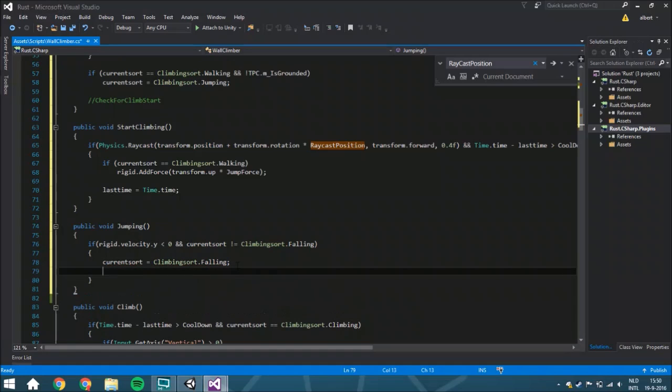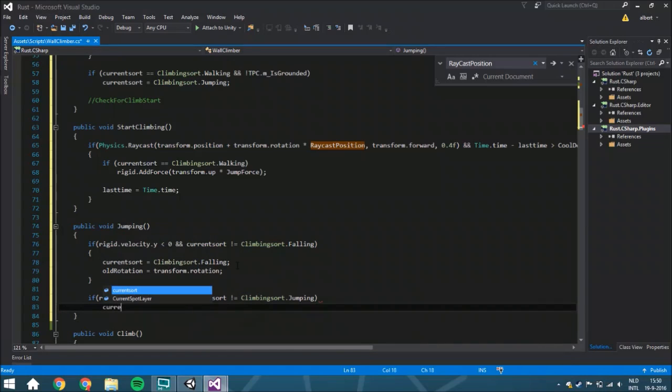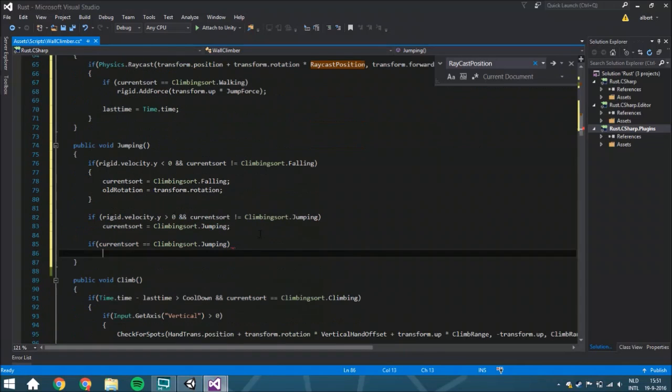Also, oldRotation is going to be set to transform.rotation. Then if you are actually moving upwards — if rigidbody.velocity.y is greater than 0 and you aren't already jumping — then you need to set the current sword to climbing_sword.jumping. We also need to check for spots, because when you fall or jump you want to check for spots. So if your current sword is climbing_sword.jumping, we are going to do a check_for_spots.